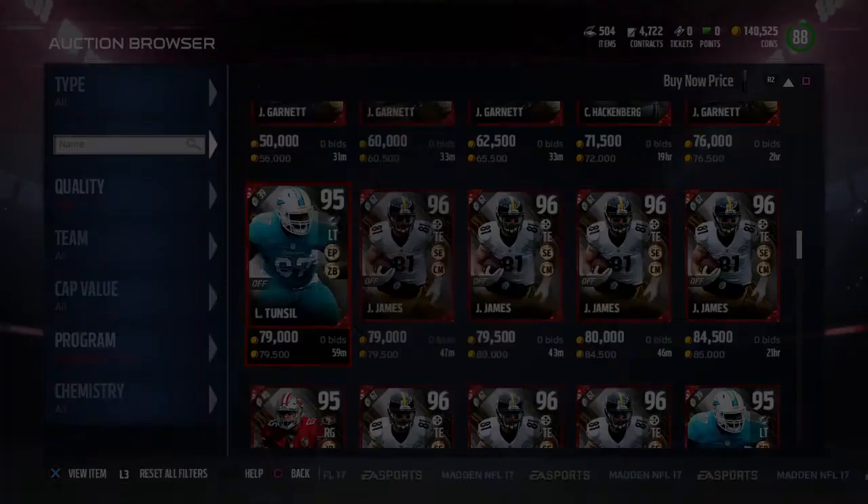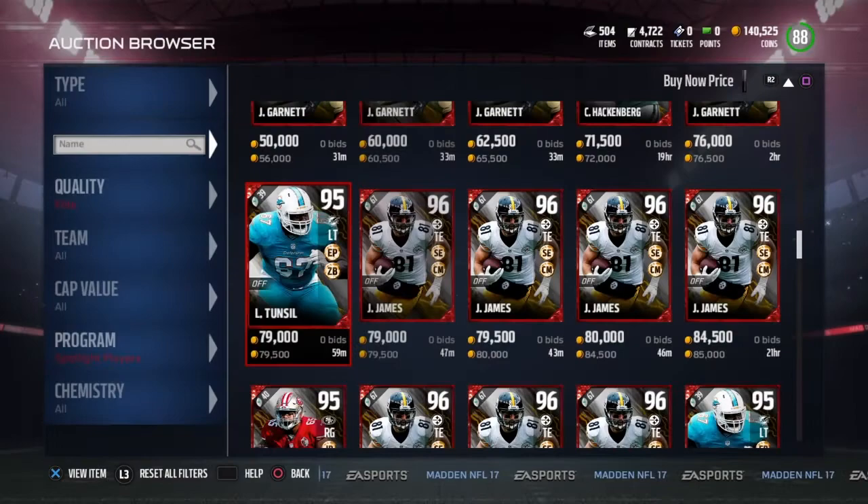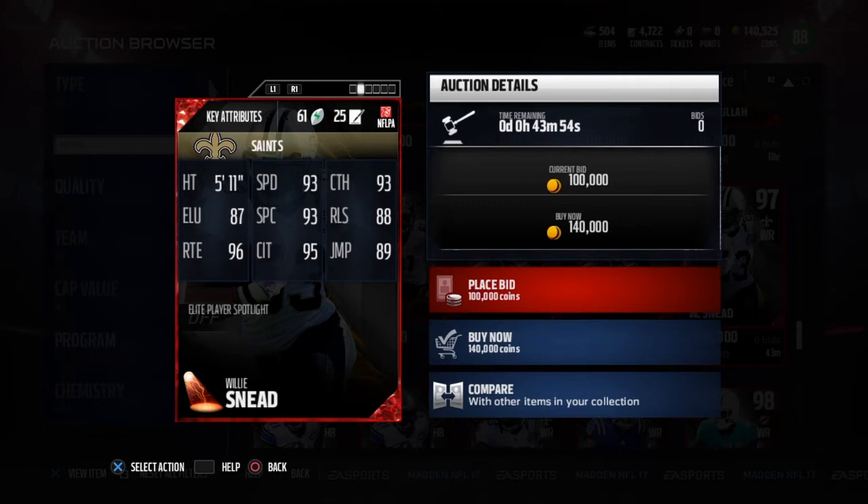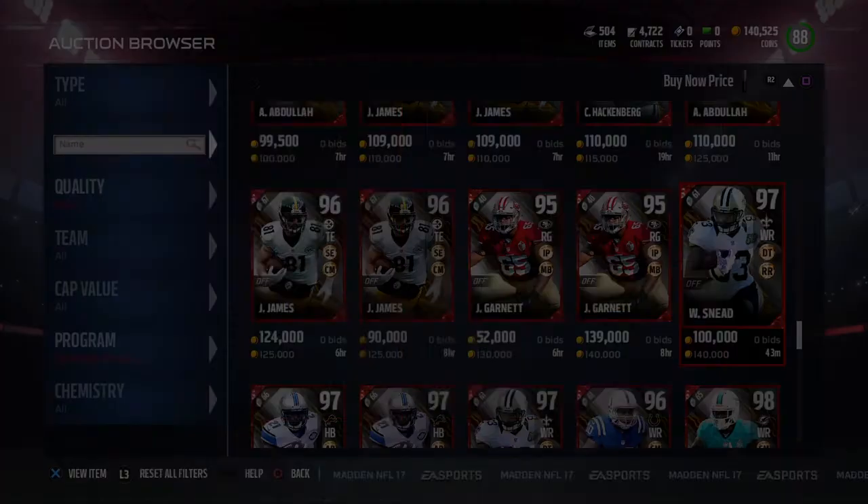Also today was a 97 Willie Sneed — 93 speed, 93 catch, 87 elusiveness, 93 spectacular catch, 95 catch in traffic, and 96 route running. Five foot eleven — not my preferred height — but at 97 overall, that's pretty glitchy.